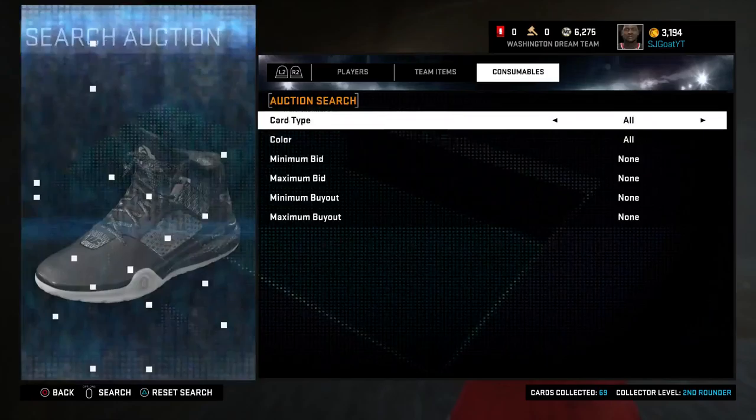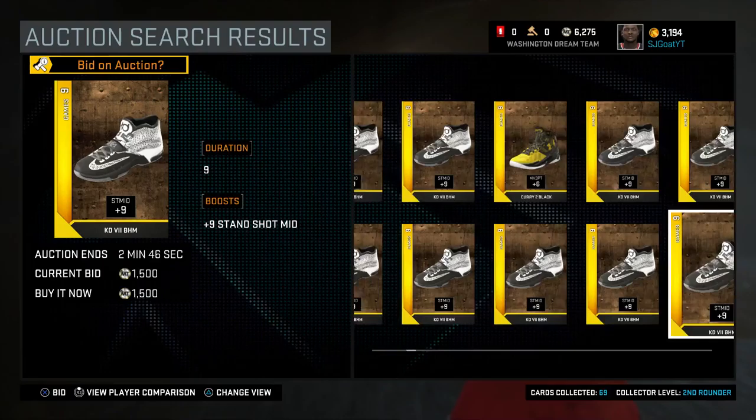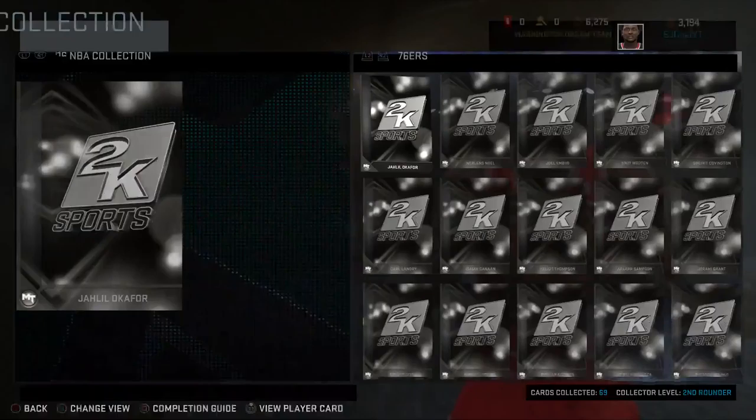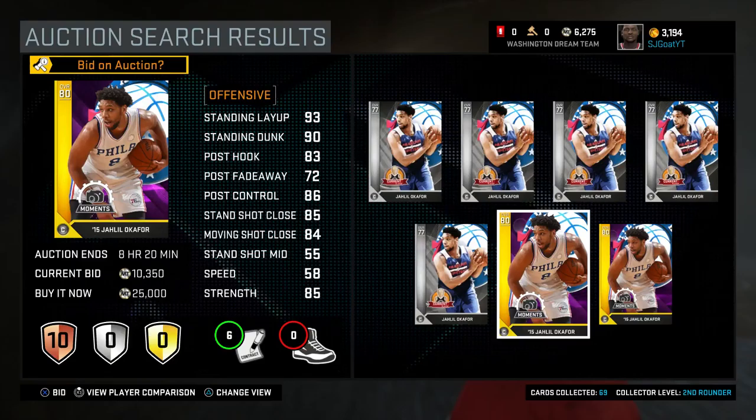Allow us to search for our attribute upgrades. Don't make us randomly go into shoes hoping we find the one we're looking for. Let us be able to type in — the same way we type in players — allow us to type in the names of the shoes and attribute upgrades so we can get them. And change the shoes so that they can be available for all players, like in 2K15 when it was just attribute upgrades. That way players can get the upgrades we want to give them.